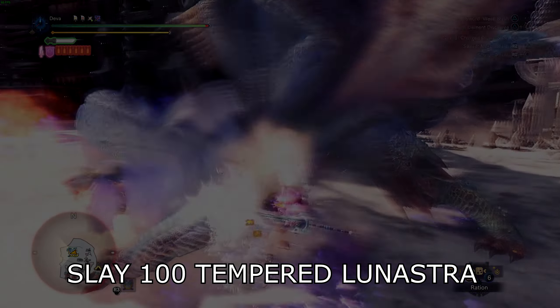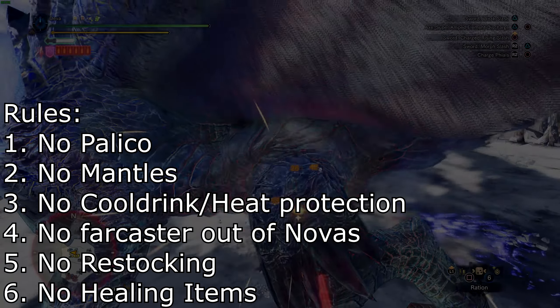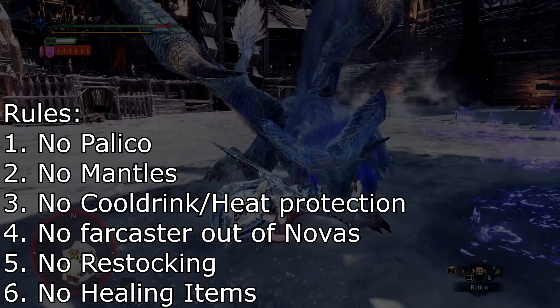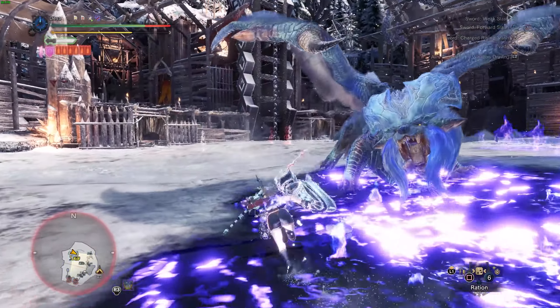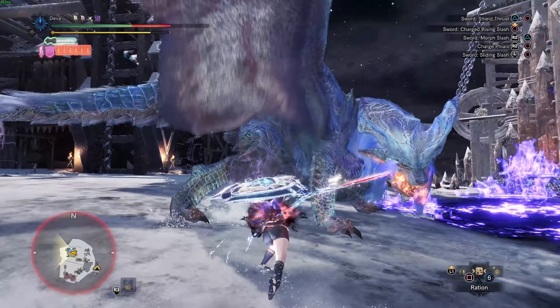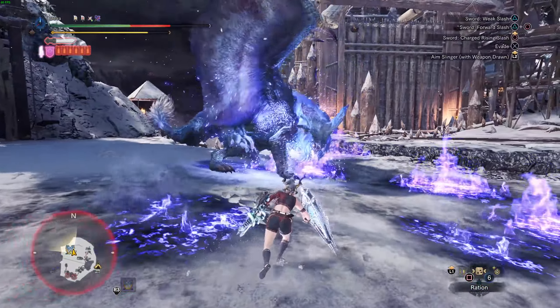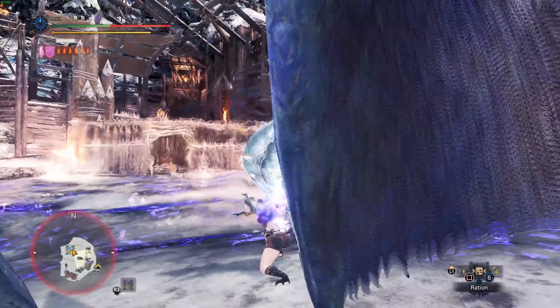Slay 100 Temporary Lunastra, without mentals, without polygo, without cool drink or heat protections or restocking items, but I felt like it's missing something, so I added the no healing challenge on top. Health augmentation was of course allowed, obviously, else it's impossible, since just being near her will kill you from the heat or just the Safi armor.